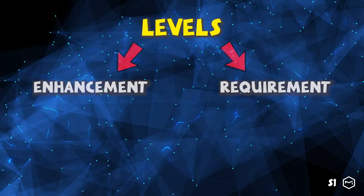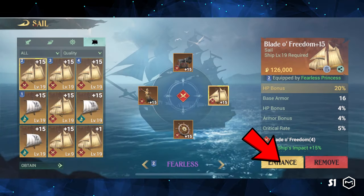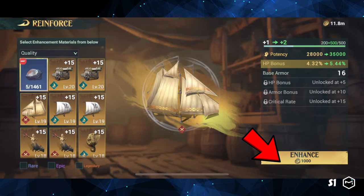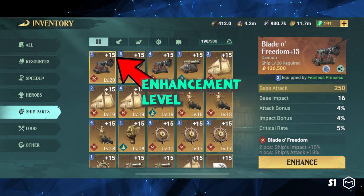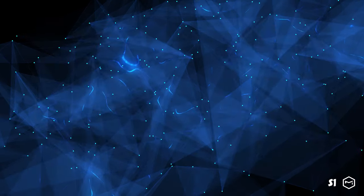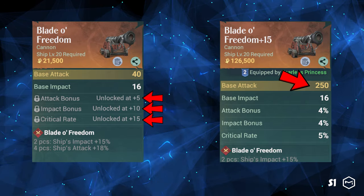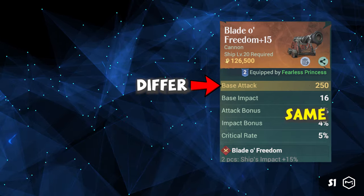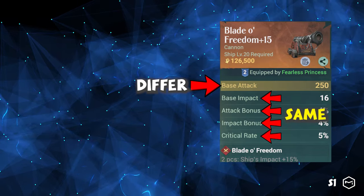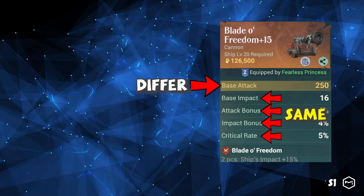Apart from quality, there are two levels on a ship part: enhancement and requirement. We can enhance a ship part with starlight shards up to 15 enhancement levels. The enhancement level is displayed in the upper right corner of the part. By leveling up, we can unlock up to three attributes and increase the stats of the ship part. However, the attributes, except the first one, are always the same across the same part. For instance, all cannons have base impact, attack bonus, impact bonus, and critical rate.